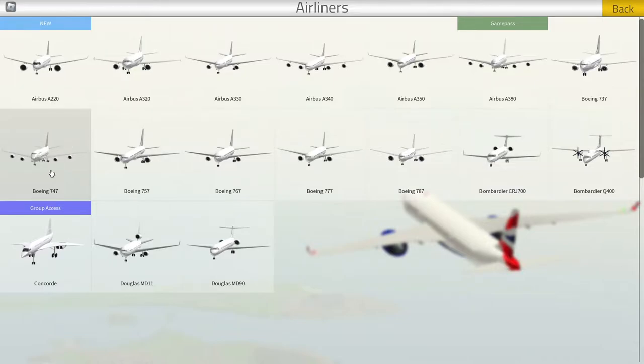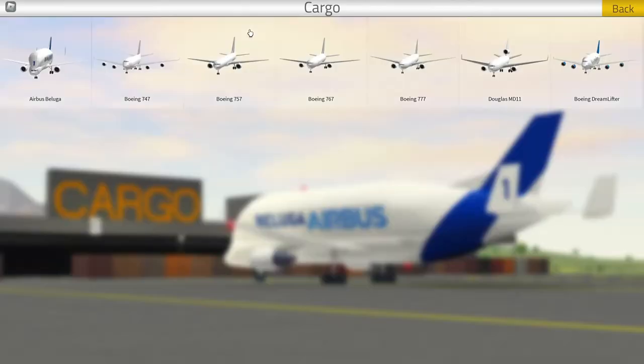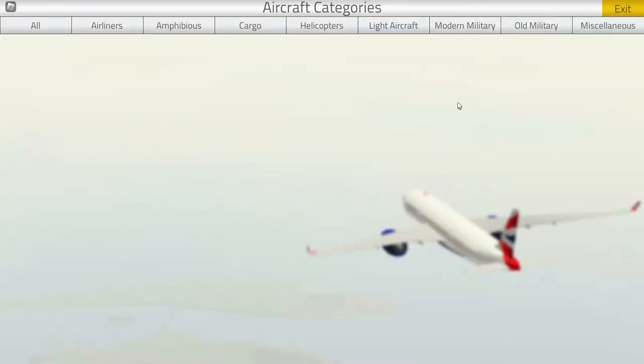What kind of planes can I get? Let's get an airline - oh wow, there are a lot of airlines in here! There's apparently a new one - an Airbus A220, so I can get that. Or we can get the Boeing 747 which is a pretty big plane. What else have we got - cargo planes? I kind of want to fly this one, it looks really strange. Maybe we'll try that later. There's another one over here that's similar but less bubbly - this one's got a huge bubble on it.